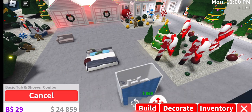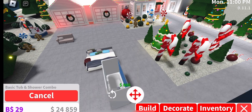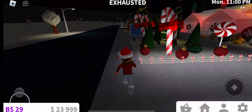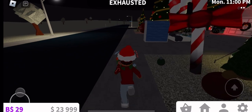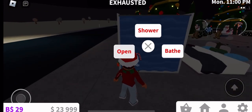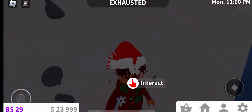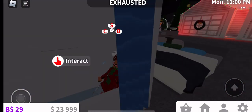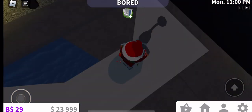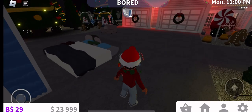I feel like this is the most basic kind. I'm not saying it's the most boring — I'm just saying most real-life houses have this kind. What's 'bathe'? Oh, that's actually cool — you can choose if you want to bathe or shower. That's cool!